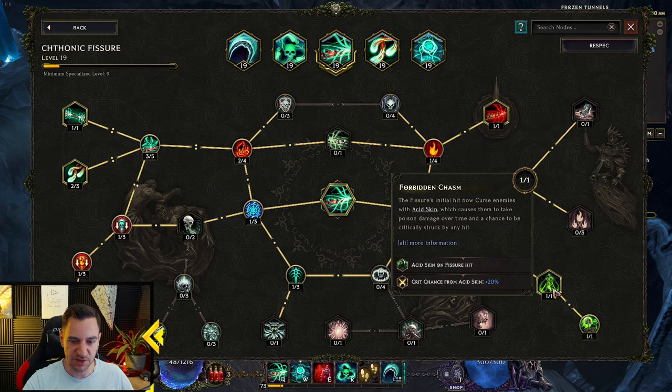Then we go down this route — Curse enemies with Acid Skin, which causes them to take poison damage over time and have a chance to be critically struck. This is damage over time. This is why I like DOT damage more than physical, because DOT buffs all of these as well, not just your physical damage.